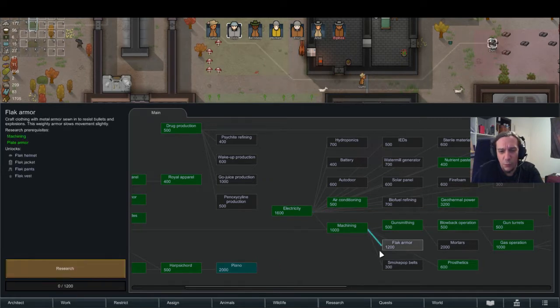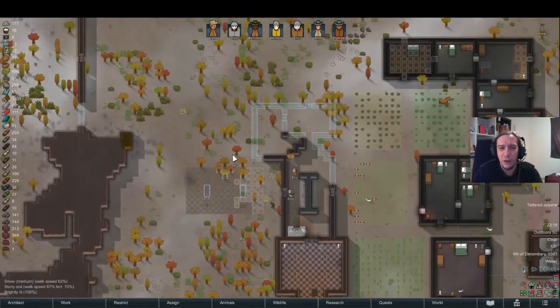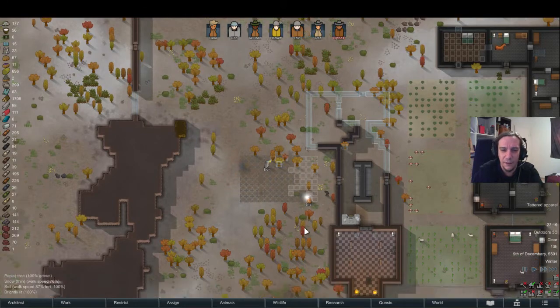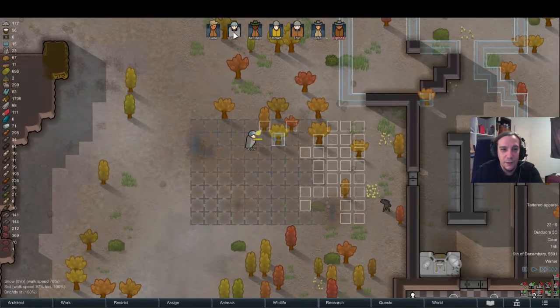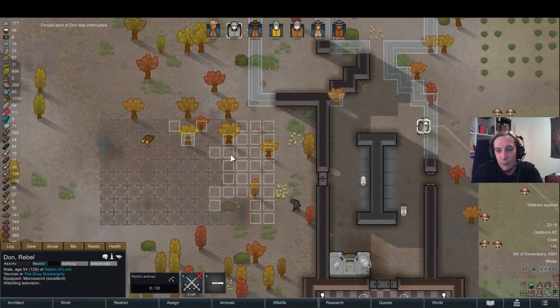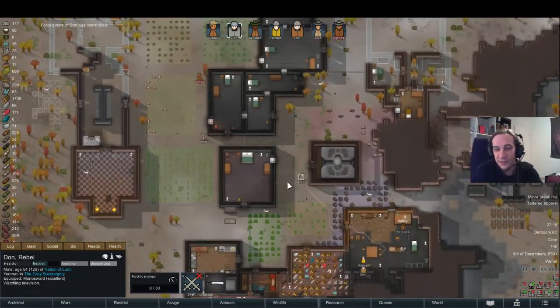Maybe flak armor more than the piano. I don't think I need a piano yet — I'll need one when Lumi turns into a countess, but that doesn't happen by accident. I'm going to give Dawn a break. He's going to watch some TV. I love that.